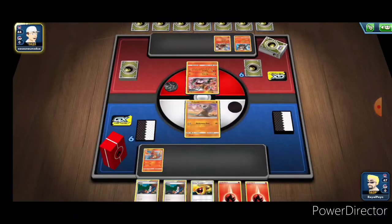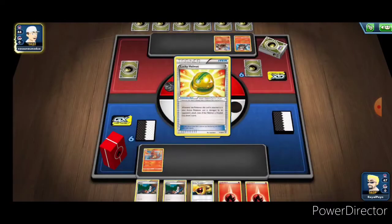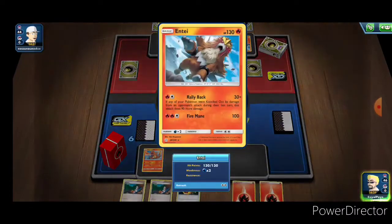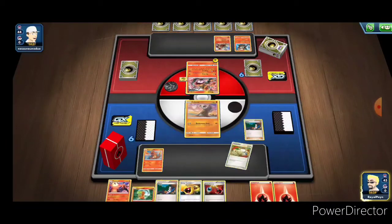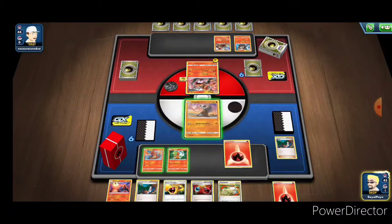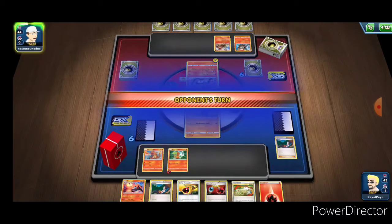We're fighting up against an Entei, another Entei, and another Entei - are these all different? He's put in at least three Entei with different names, which is a bit goofy. Far be it for me to have commentary on the way other people play their game. We didn't get a Marowak, so we'll just pass.